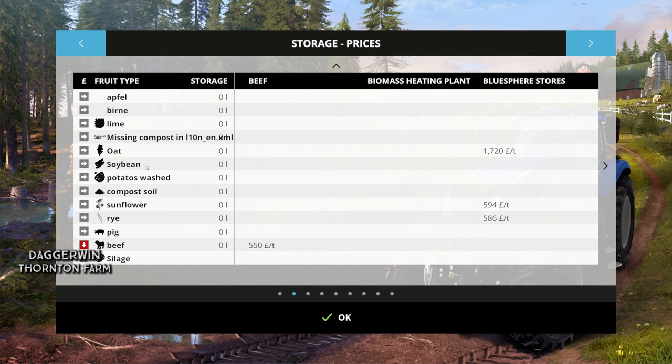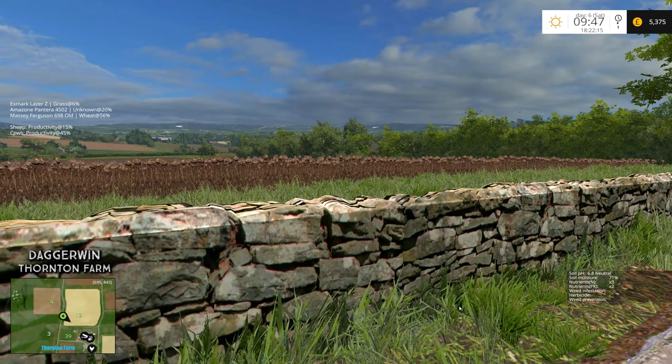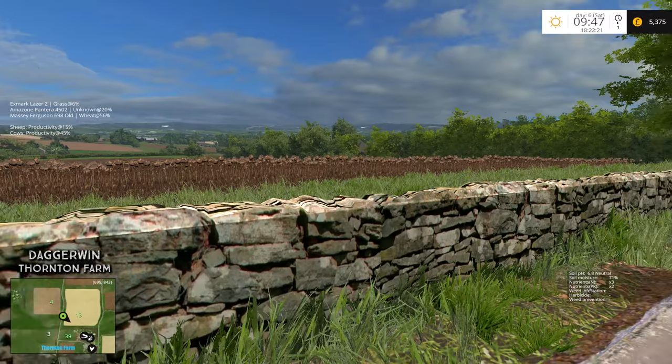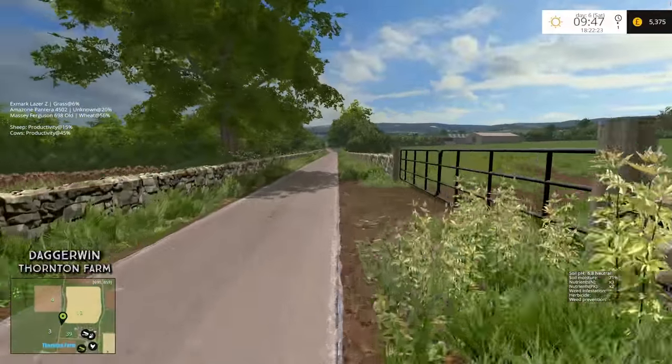Looking at the crop list, we've got soybean now because of the mod — that's off the Manchester map. The rye is at the bottom field. What we've got here is oat, but the sunflower is 594 pounds per tonne which is actually not too bad. And wow, look at the price of oat — that is amazing. Yes, we're starting harvesting today, no doubt about it.